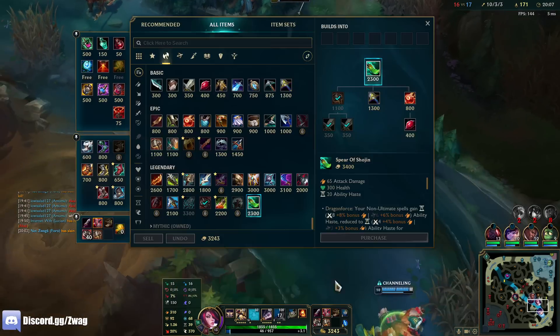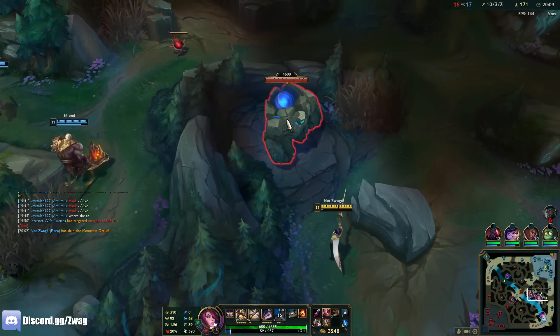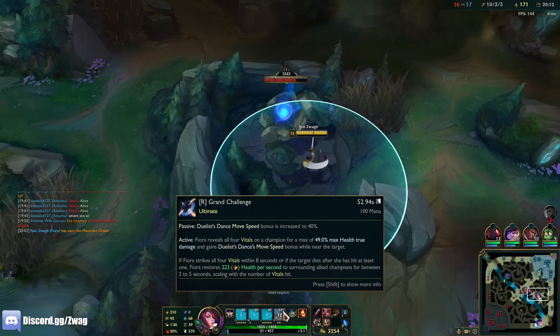I want blue. I have the Shoujin now too, so I have a lot of AD. But we need it at level 16 and I think this number goes up more.